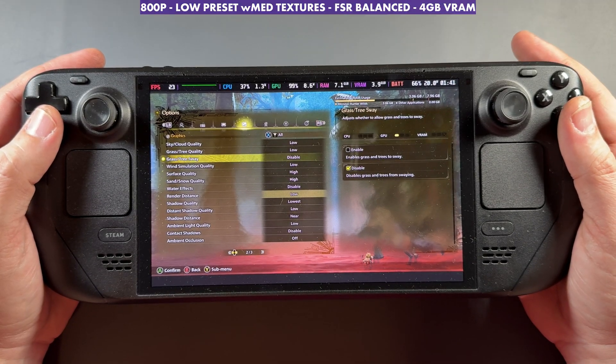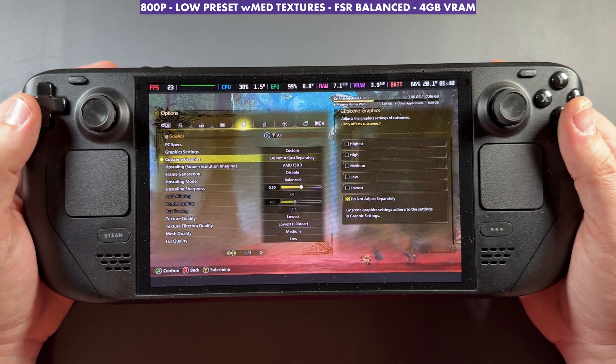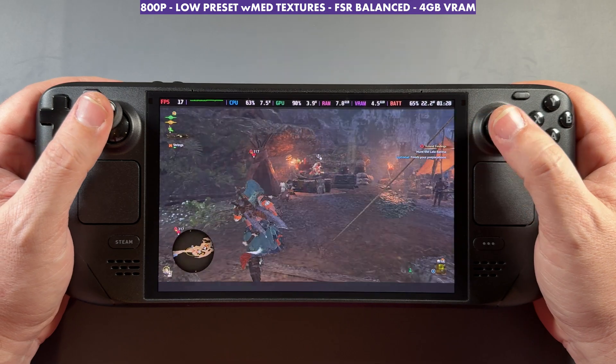We'll start with the Steam Deck, which will be 800p running on the lowest or low preset. FSR on balanced to help out a little bit too — it's a very GPU-heavy game. And then we have frame generation, which we'll take a look at as well.